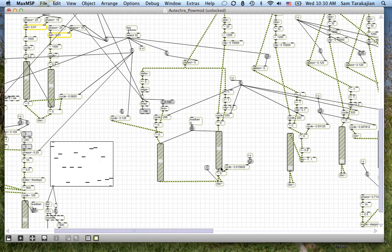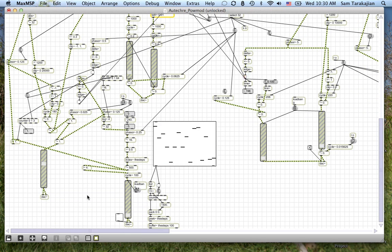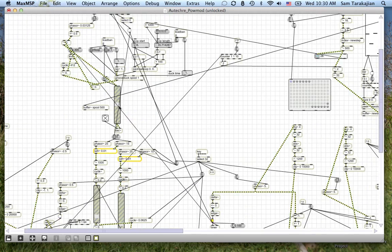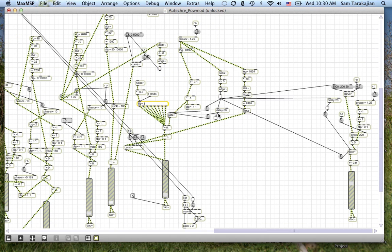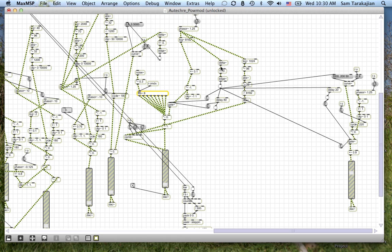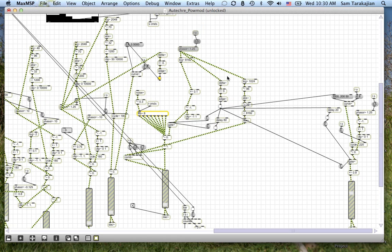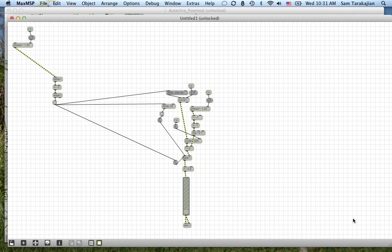There are maybe a hundred gains in this patch. So now we just have one sound going and it's this guy. So let's just go ahead and pull him out. We've got a phaser, this delta thing, this bang — copy that, make a new patch and paste it in. So this is what we're looking at, I'm trying to figure out what the hell this is. Let's zoom in.